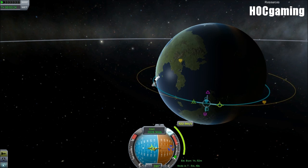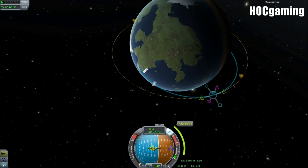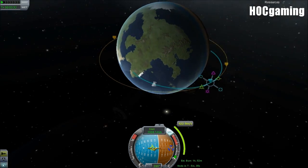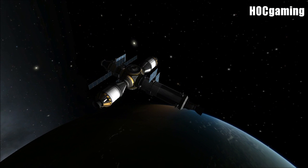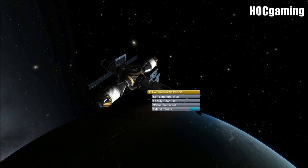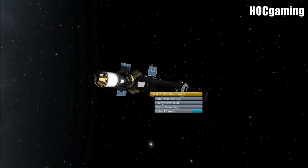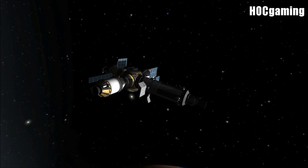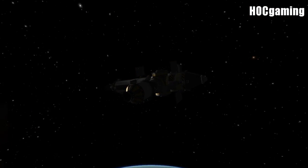I do like this new touch. I don't think I'll rely on it too much until I get really used to it, but it's something that is definitely going to help new players a lot. There's also an improved map UI — the map icons now show close approaches, intersections with other orbits, and lots more. So you can focus on getting where you want to go instead of worrying about how to get there.